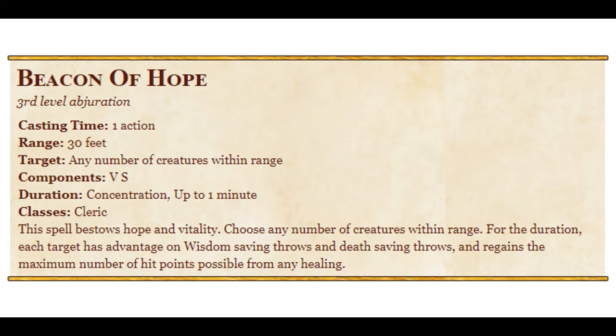And it regains maximum hit points whenever healed by anything — any amount of healing they get is maximized. So if you cast healing word on somebody, they get 4 plus your wisdom modifier maximized. If you upcast cure wounds, you give 48 plus wisdom modifier. Life domain clerics can get even more out of it based on their abilities, but that's kind of mid at that point. That's what the spell does.